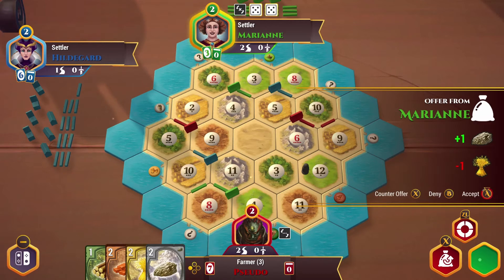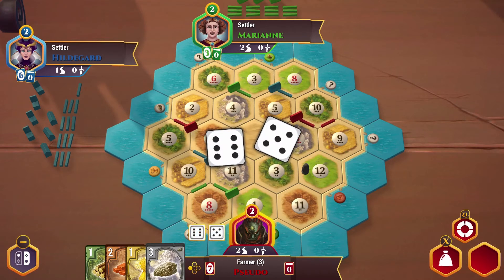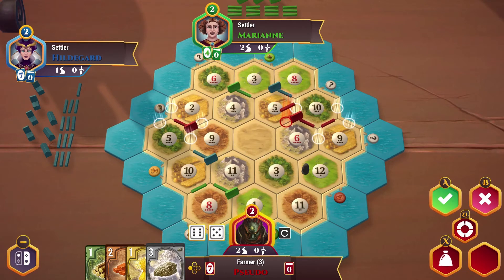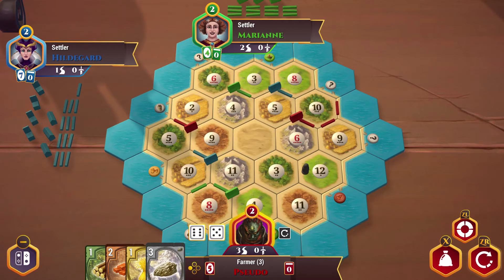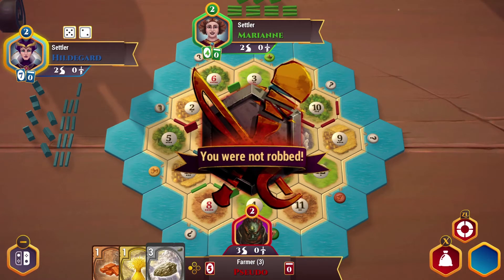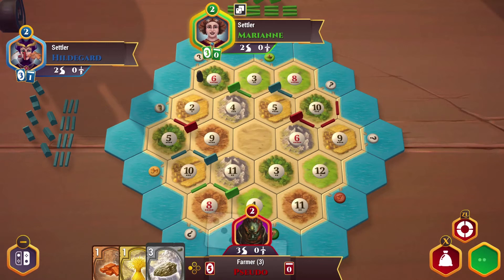I suppose we can do that trade — getting some more ore for some wheat. An eleven gives us more, but that's not me, never mind. Let's go ahead and build a road. That's going to be all I can do because I'm one wheat short of upgrading to a city. Seven — the robber moves. I'm probably going to get robbed because they want my brick. Oh no. And more ore, which is problematic.